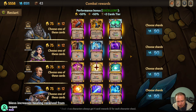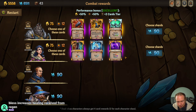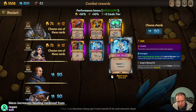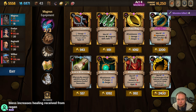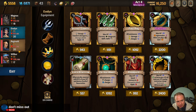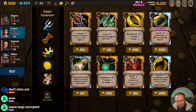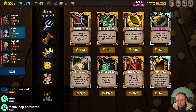Second Wind is a no. Bless increases healing received from regen — that is a thing I was roughly aware of. That's too expensive for repeat two, unfortunately. I think we're just good. I got excited because I thought the Destroyer's Gauntlets might have been the Titan's Gauntlets. Golden Laurel — we know that is insane. We can just put that here. We also have Mana Loop — Corrupted Mana Loop.